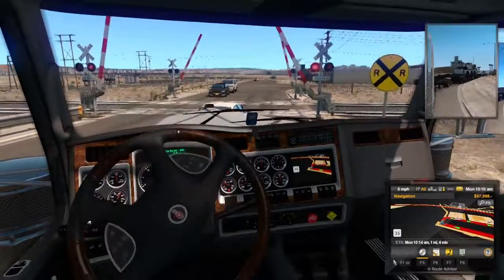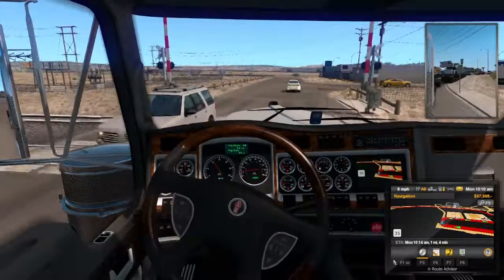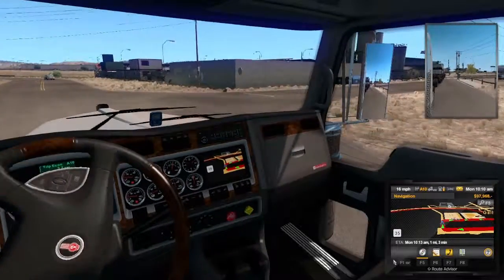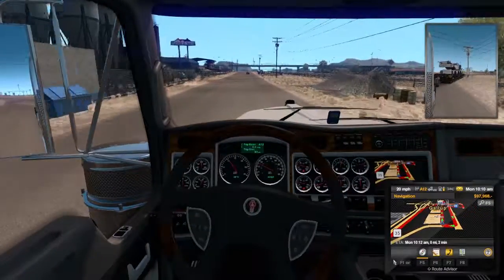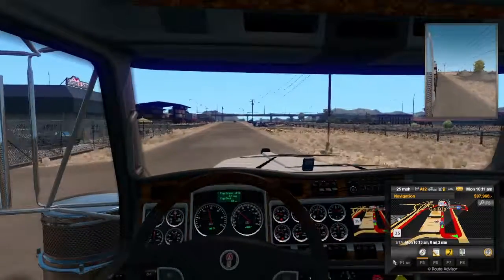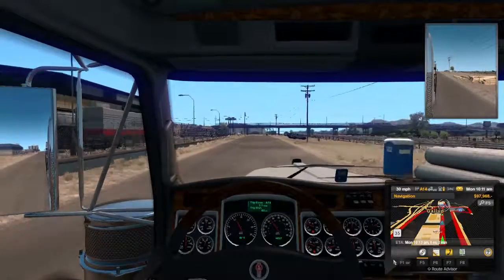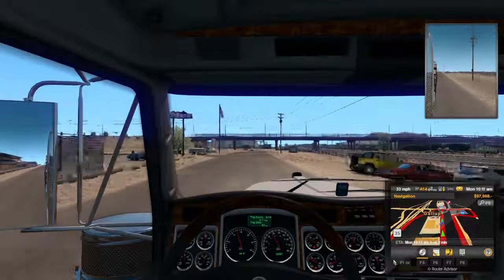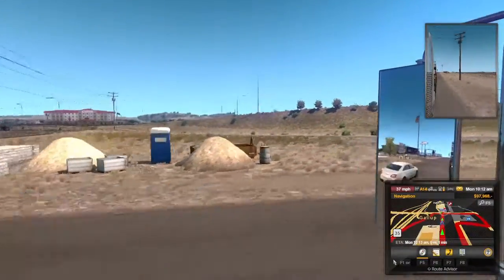Now we got a train crossing. Go buddy! Oh, don't take out the train signal - you go to jail for that, that's like federal offenses. We're making our way. I don't think I've ever made a delivery there, I'm not sure if it's in the game - someone's gotta make a delivery to them. Nice of that highway to just have a little exit that brought me right down to here.